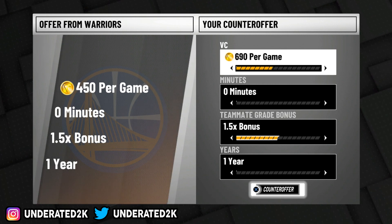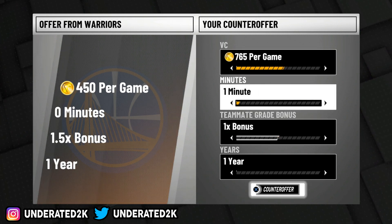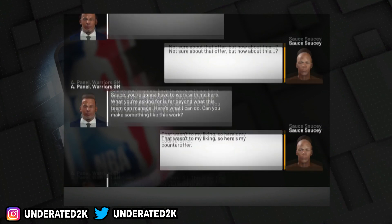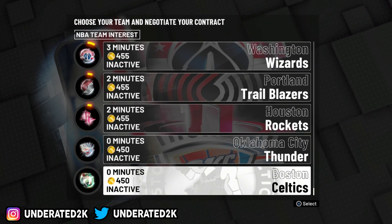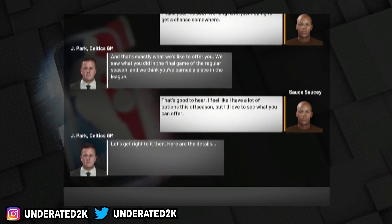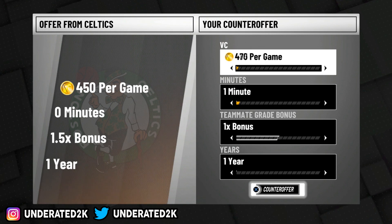Once you get to picking your team, I messed up on two different teams because I was going too fast and didn't see the offer clearly. I saw 765 VC per game in one minute but kept counter-offering. I didn't notice it said zero minutes on the left side. Once I noticed, I declined it. I think I ended up picking the Oklahoma City Thunder, which may have also been a mistake.